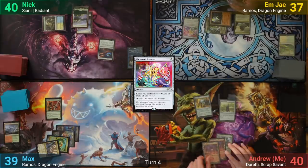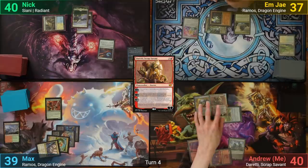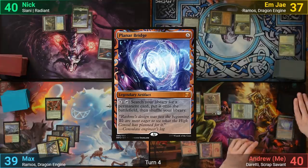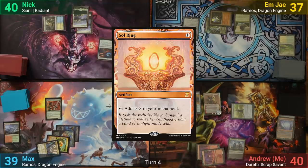I play a Mountain and cast Doretti, Duke of Dumpsters. I uptick my Planeswalker Commander to discard Spine of Ish Sah and Planar Bridge, drawing two. I follow up with a Sol Ring, then cast Scraptrawler, and pass.